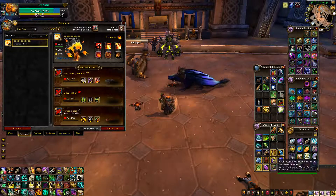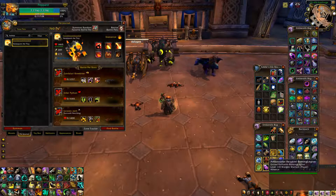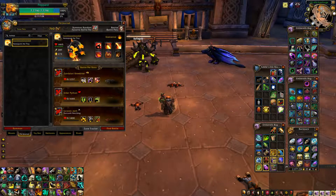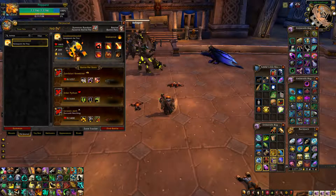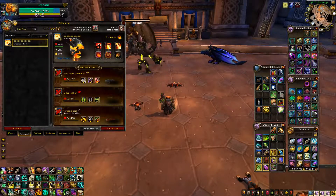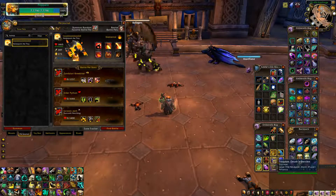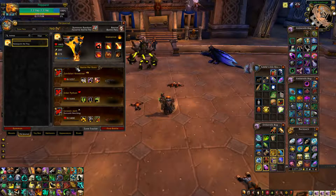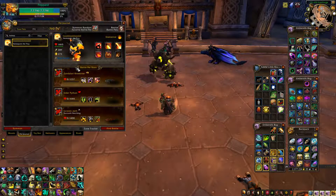Gold inflation is a problem, and over time the value of items will just increase. You can hedge your bets by buying things that will appreciate in value — things like HateSpark the Tiny. There is only a limited amount of these pets in the game because you could only get them during the anniversary event, so if you buy these they are only going to go one way, and that's up.